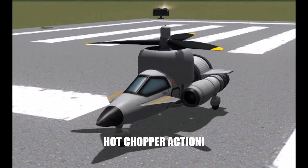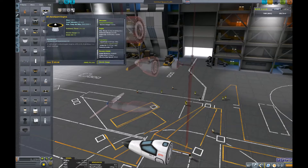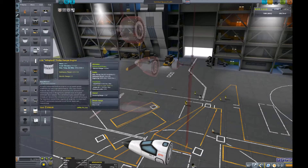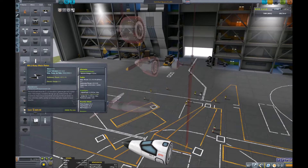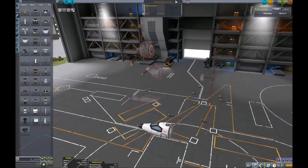I might have to work on my landing. What is up guys? I got this mod installed which gives me all these nice propeller engines — aerosport, radial engine, main rotor. So I figured I'll go build a chopper. Let's just call it this way: Chopper Mark 1.